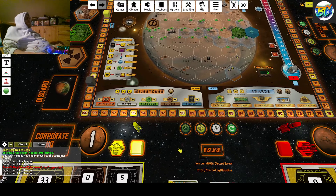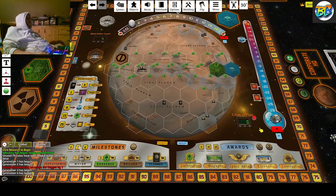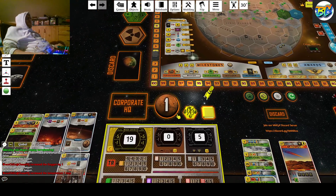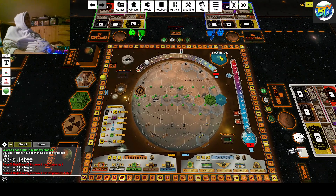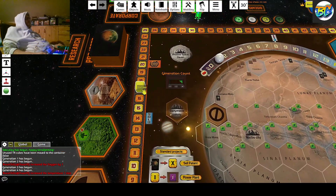I will raise the temperature for 40. I can query a new ancient for 18 — let's do this. So 15, 18 — we have one left. We got the second ocean tile, and we got one greenery, plus 2, and another victory point.